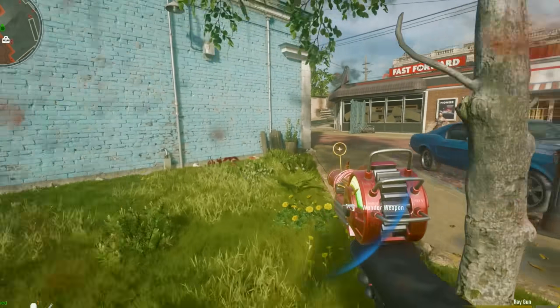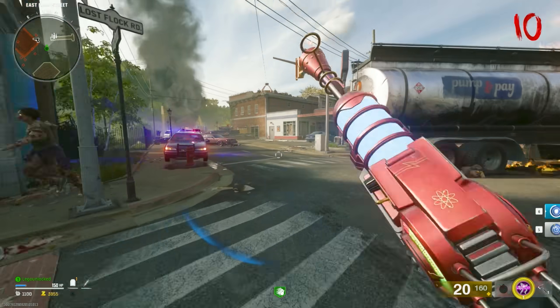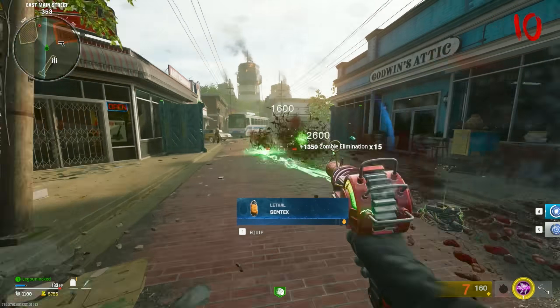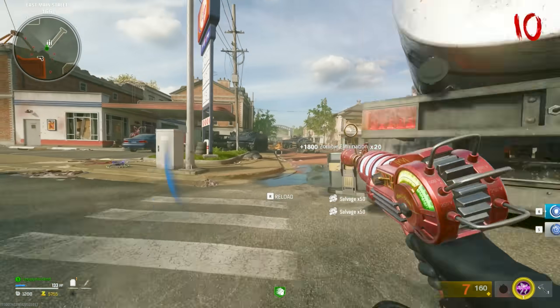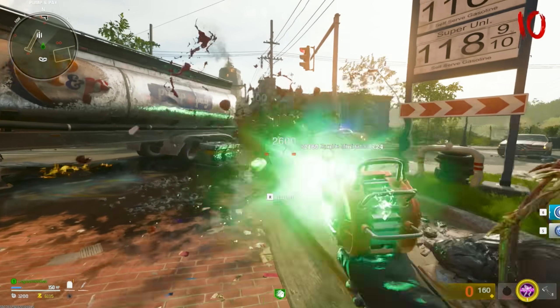No shot! You know what's so funny? When I played Terminus Island, I got the Ray Gun first hit too. Both maps — first hit Ray Gun, two times in a row, baby! We need PHD.